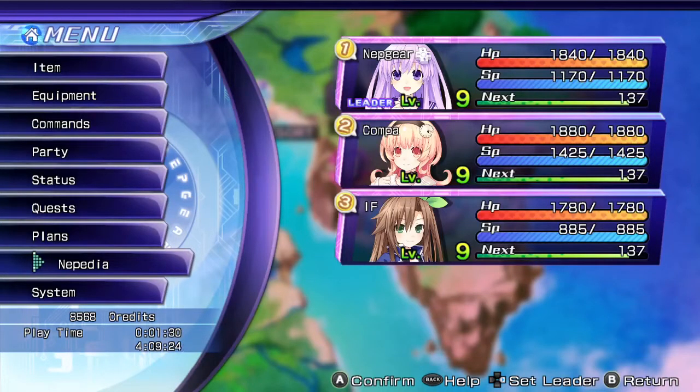Afterwards, she wasn't exactly happy that Nepgear was around. After all, she knows that Nepgear went with the CPUs three years ago — and here's Nepgear now, while Noir isn't around. There's a little bit of understanding, at least on my part, why she's a little bit disappointed. And also the fact that she couldn't help three years ago.